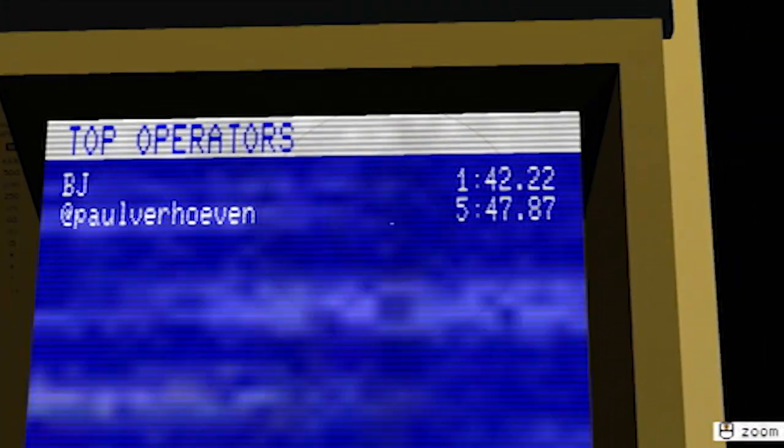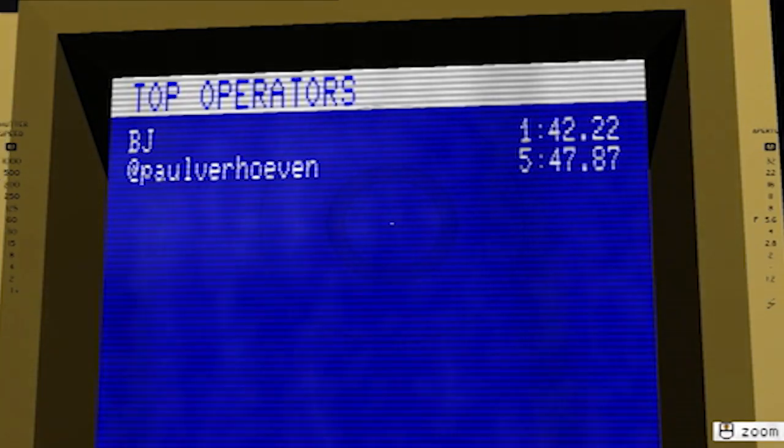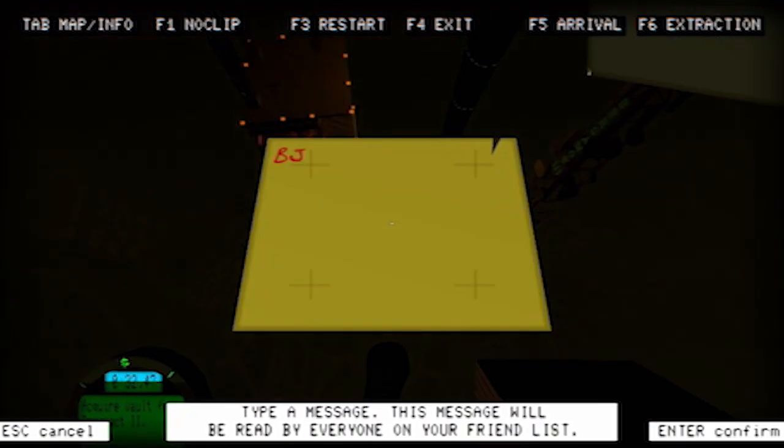What I liked so much about all the typing, hacking, terminal stuff is that you can see there's added complexity there for people who want to speedrun this or try and beat your friends' times. The game encourages this by integrating leaderboards into your hideout terminals and also letting you leave notes, Dark Souls style, for other players on your friends list. What a great idea — I loved that.